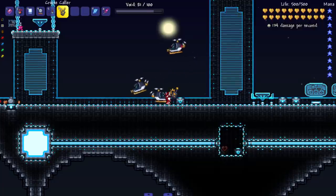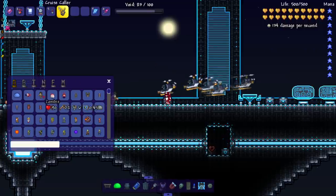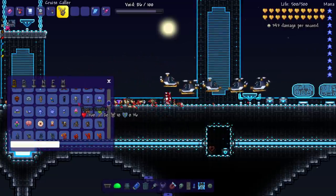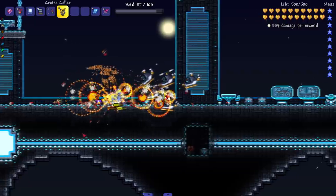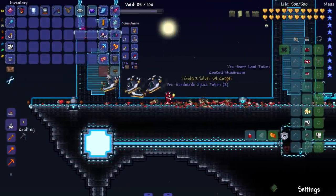And last but not least: Cruise Caller — summons a fleet of penguin copters to fight for you. I don't know what surprises you or what amazes you, but go ahead boys, take them out. Oh my god, this is amazing. The summon creativity is off the charts in this mod — that's why summoner class is my favorite.